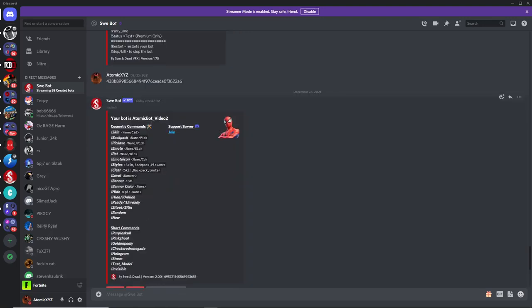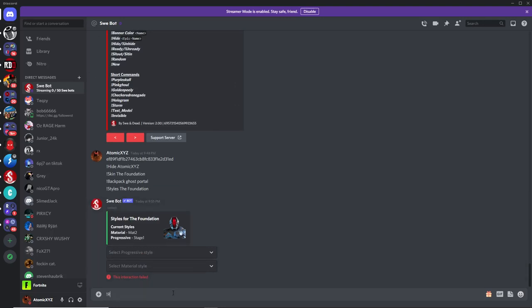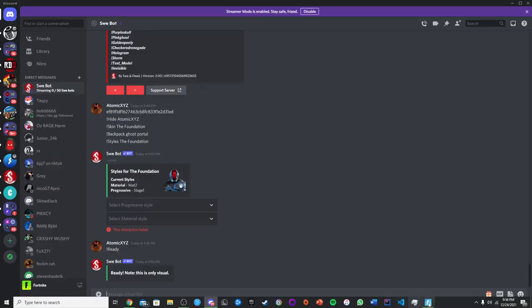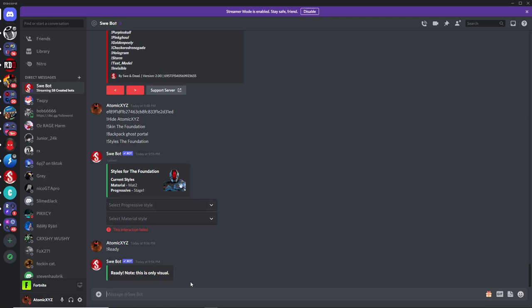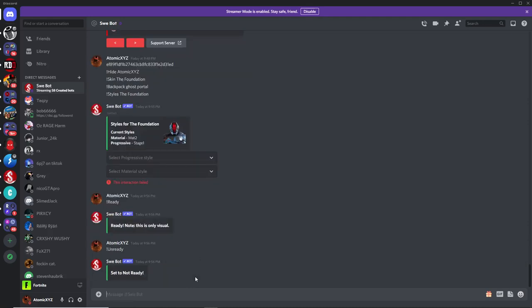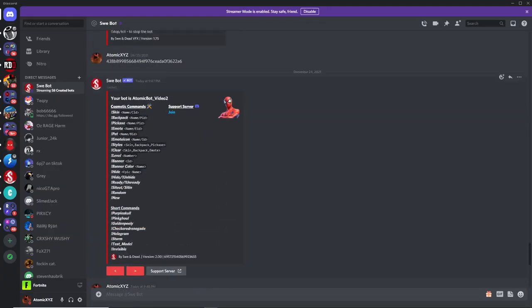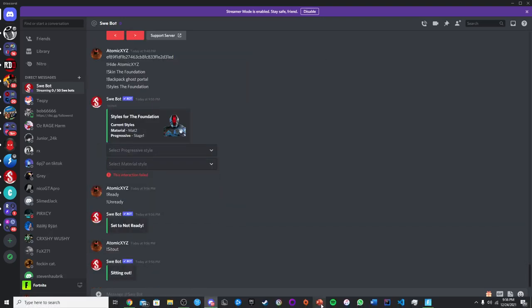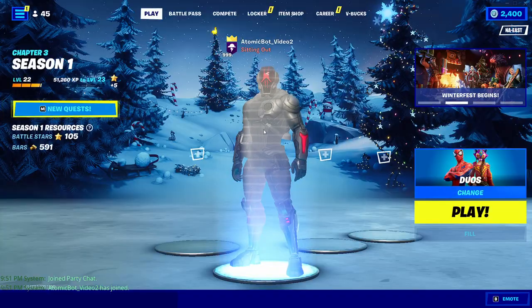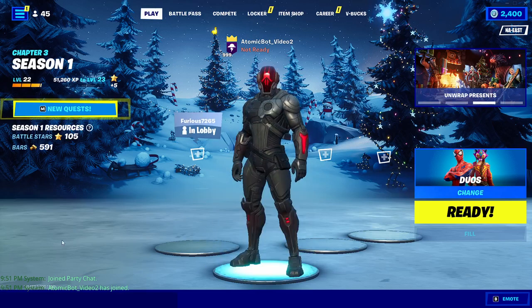You can also do commands like ready and unready. If you type in exclamation point ready, this will make the bot appear as if it's ready, but it's only visual — it's not going to actually send you into a game. If you do unready, that will change it to unready. You can also do the sitout or sitin command — exclamation point sitout will make the bot sit out in your party, and the sitin command will make the bot sit in.